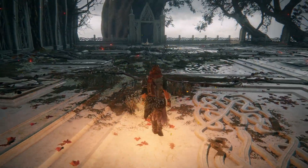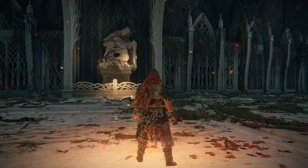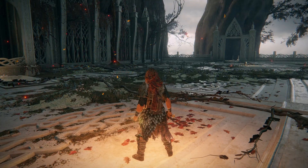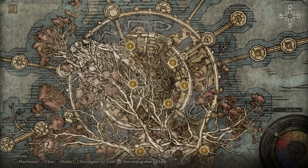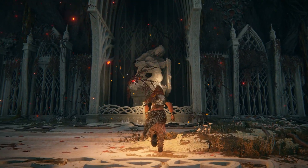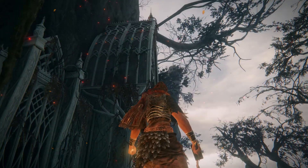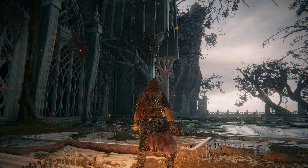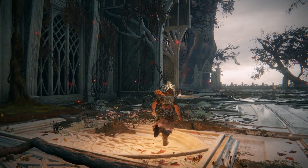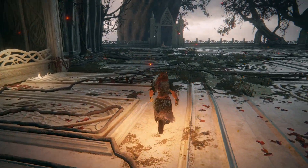Over here we have the boss fight versus Loretta — the real version this time. This is basically the end of the Haligtree part, and the next area is what's called the Elphael, Brace of the Haligtree — Elphael, sounds like an angel. I was hoping when I approached this place — it looks like an entrance from the side with a big door — that you could get inside the hollowed-out tree and live inside it. But then I saw it's just a roof for a big statue. Unlucky.